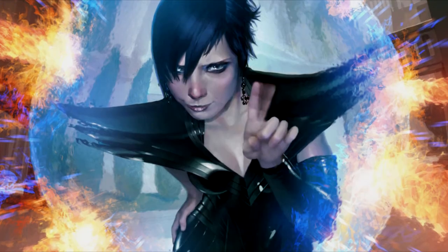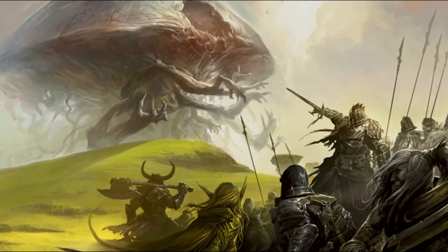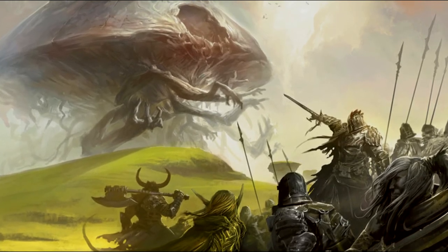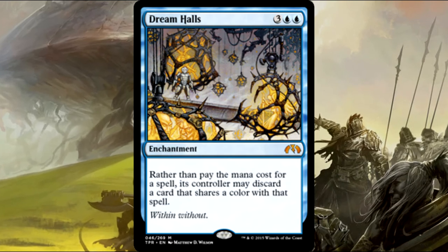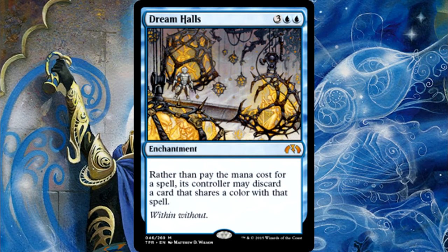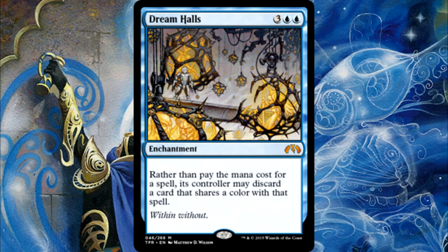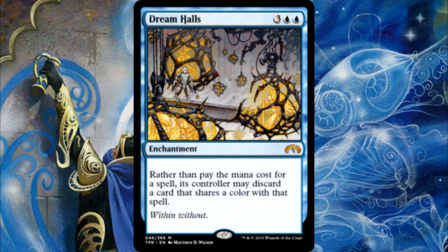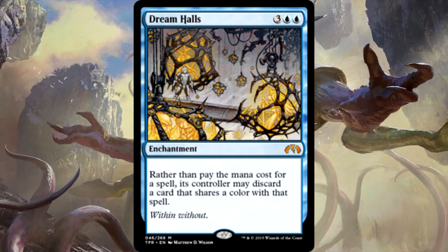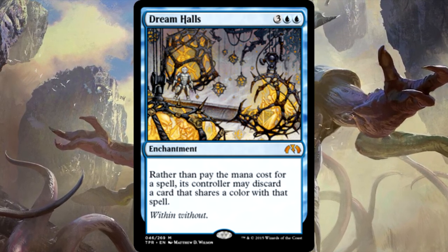For surprising cards, I've always wanted Dream Halls — it always seemed like a lot of fun and it does a lot of work here. Instead of paying the casting cost for a spell, its caster may choose and discard a card that shares at least one color with that spell. We have a ton of card draw and a high mana curve, so you need ways to play a bunch of stuff in a single turn. If you cast Dream Halls first, you can empty your hand and play all your big stuff in one turn.